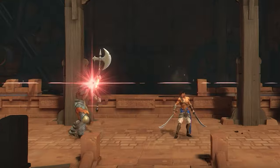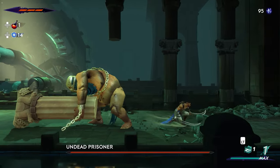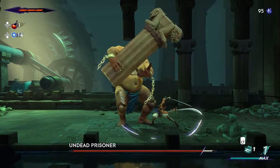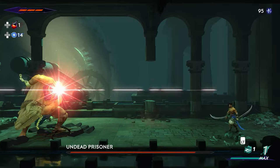Unstoppable attacks are devastating attacks that can break through your parry and deal significant damage and a loss of athra. When enemies' eyes light up red, they're about to launch an unstoppable attack against you. Study their patterns and be ready to avoid it by dodging away, over, or under the attack.